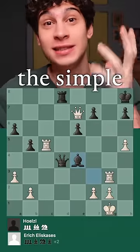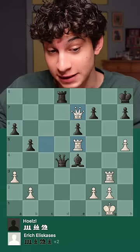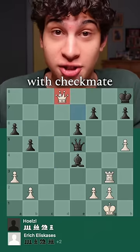Eric Eliskas has finished this game with the simple interference rook e5. The queen is interfered off of the f6 square, and if you take, the queen can take on e8 with checkmate.